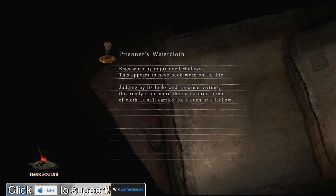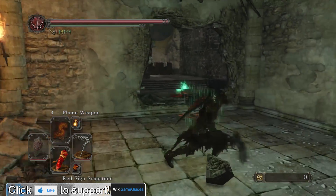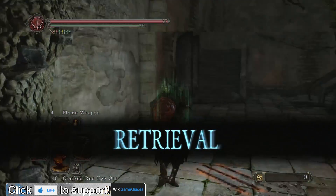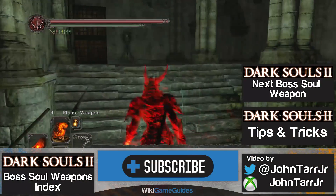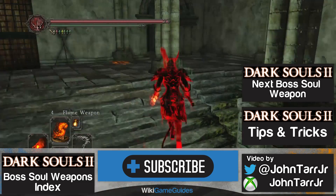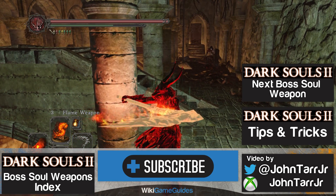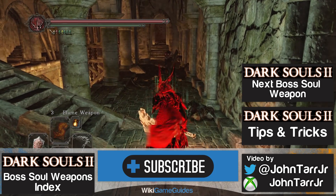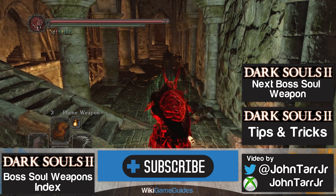I'm going to try another invasion with this weapon and see if I can pull something off. Maybe this weapon is better than I realized. Two-handing it isn't so bad — you can just chop away at them. New invasion. I've got the Stone Ring and the Ring of Blades. What I'm going to try to do is stun lock this guy, since I found out in the last invasion that I can drag people towards me. Now I'll find out if this actually attacks over shields.